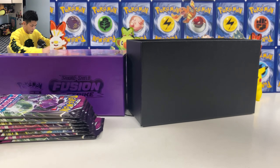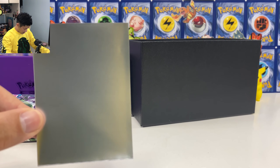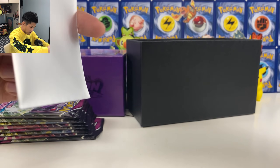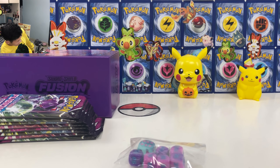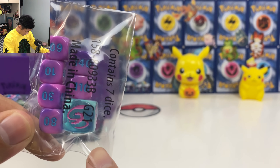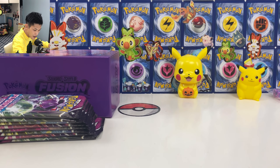And the sleeves. Let's open the sleeves. We got the sleeves out. Unfortunately it's the same texture as the Shining Fates one, which means these sleeves just make it difficult to put your cards in. I really prefer the old sleeves. And you got the dice as well. That's it — purple and pink color. Love this one. You got Mew's tail on the dice. Best dice ever.